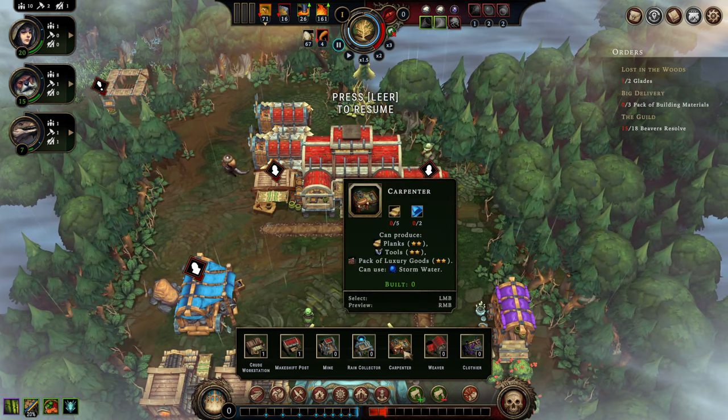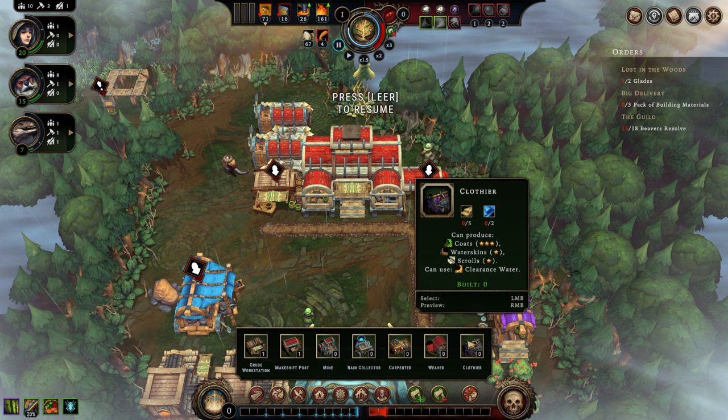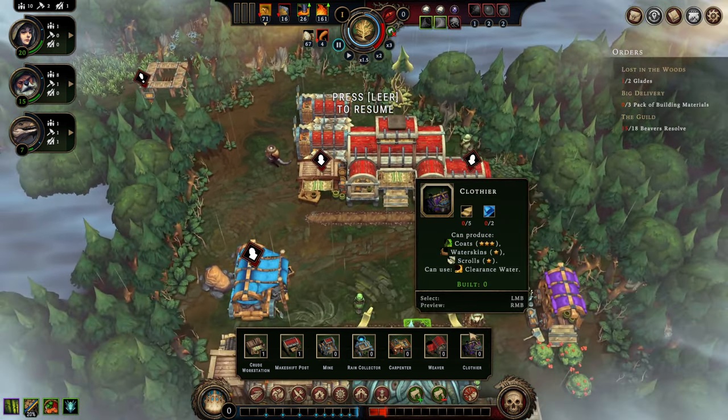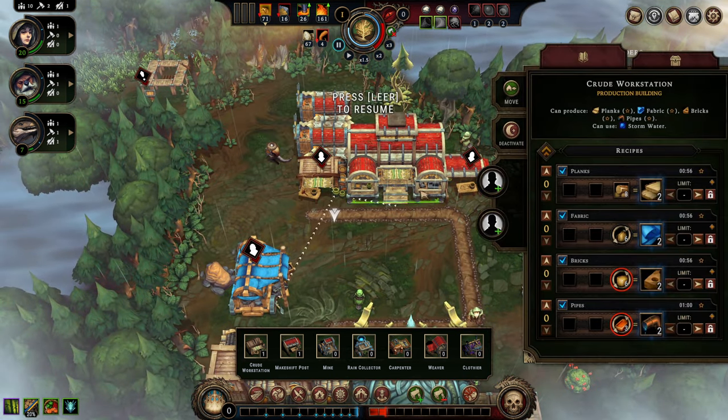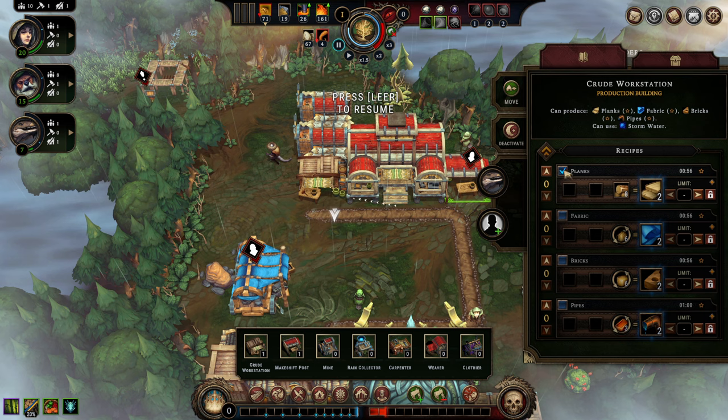These buildings we've drafted all require more modern or advanced building materials. I'm going to put one worker inside here, and I'll uncheck all recipes for now because I want to limit production to only 10 units. This is a highly inefficient workstation, so I want to minimize its waste as much as possible.